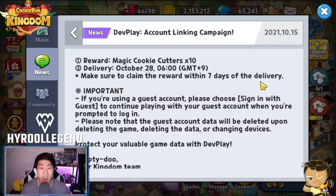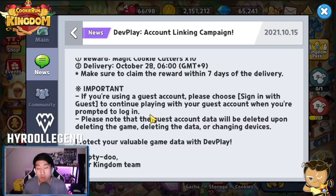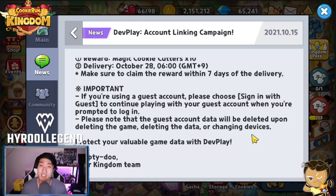Make sure to claim the reward within seven days of delivery. Important: if you're using a guest account, please choose 'Sign In With Guest' to continue playing when prompted to log in. Note that guest account data will be deleted upon deleting the game, deleting the data, or changing devices — so if your account is not linked, you are at risk of losing all your data.